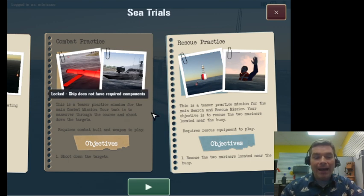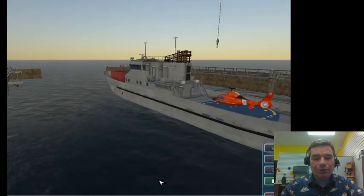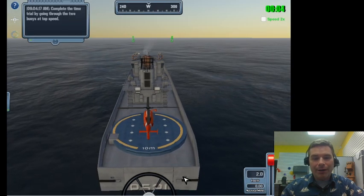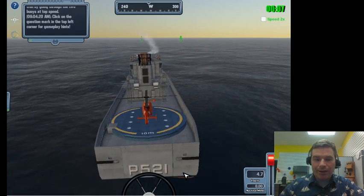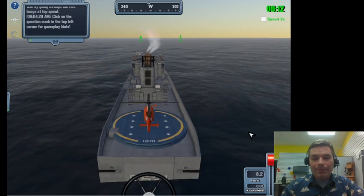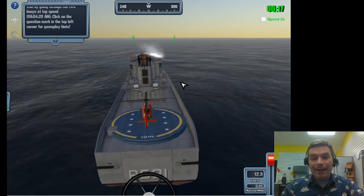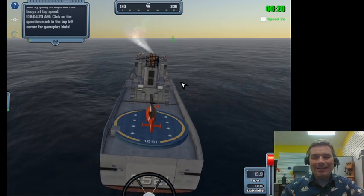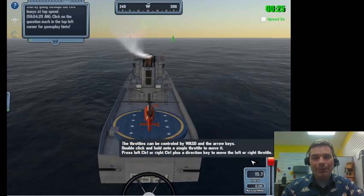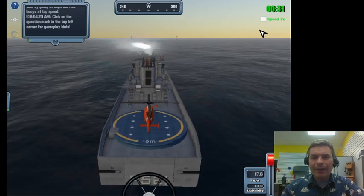We do have the rescue equipment - either the green box rescue equipment or the advanced rescue equipment is needed. Let's do some quick tests. I'm hitting W right now - I like to use Minecraft keys W, A, S, D, or you can use the arrow keys. These ships weigh about a million pounds, so it takes a while to get going.